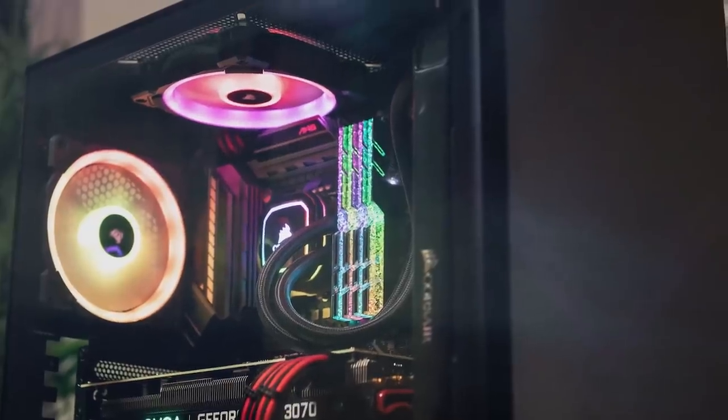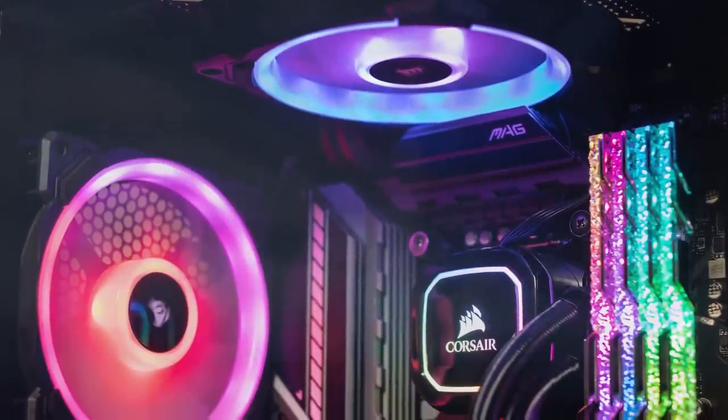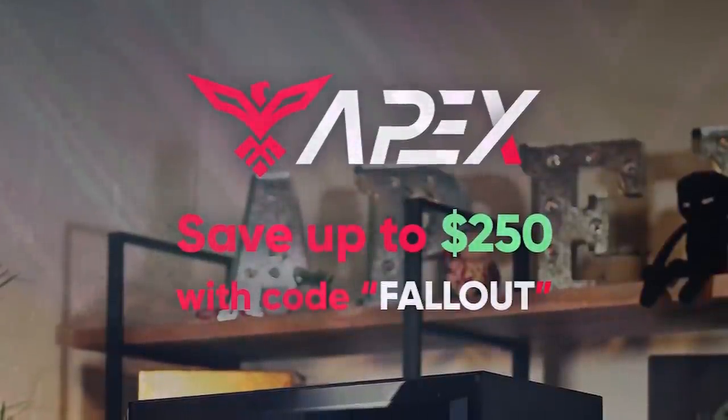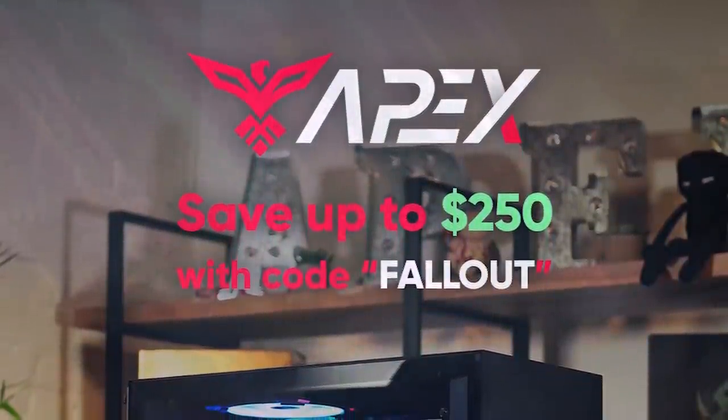Today's video is brought to you by Apex Gaming PCs. If you want to get an awesome high-performance gaming PC but you don't know where to start, don't even worry about it. Apex has got you completely covered. Hit the link down in the video description to check out their beautiful machines, and remember to use discount code FALLOUT at checkout to receive up to $250 off your purchase. Thank you, Apex.